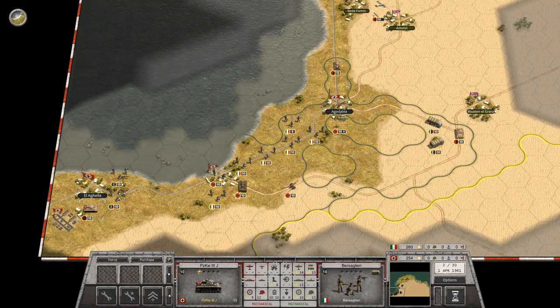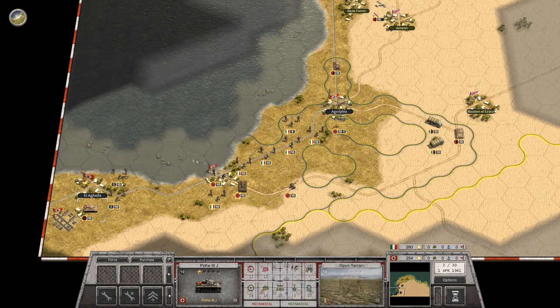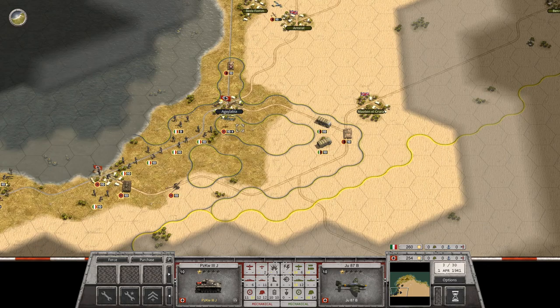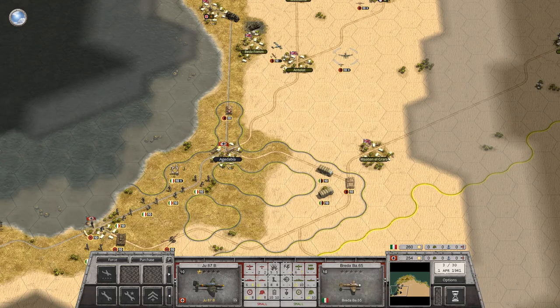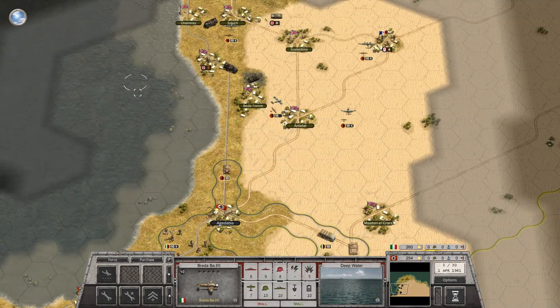I'm going to send probably the commando guys up to this force and incorporate the rest into my main army. Let's see what my planes can do — nothing much. So I'm going to set them up for bombing runs next turn and I'll probably send my Italian bomber back to heal.